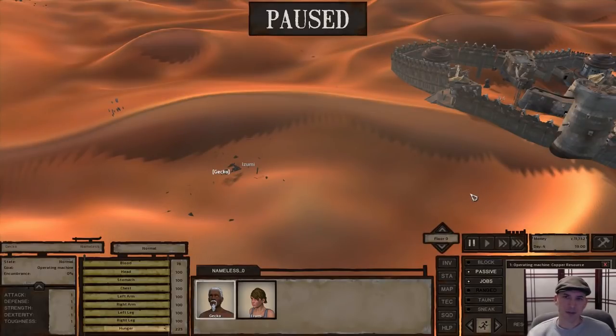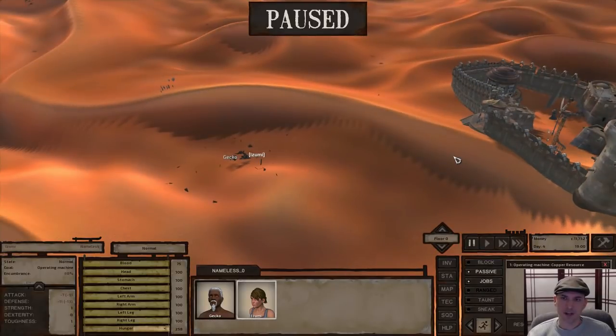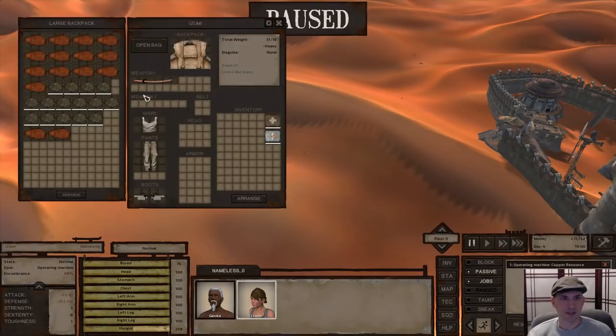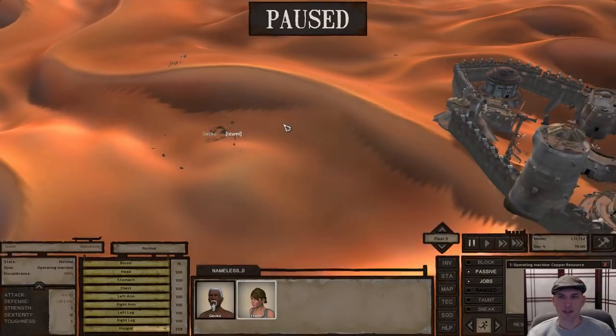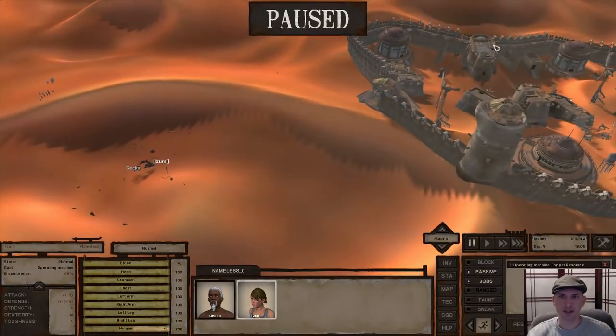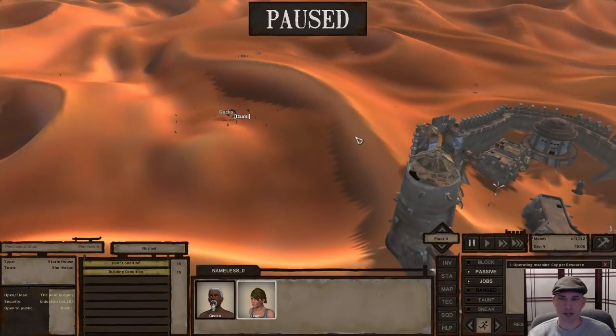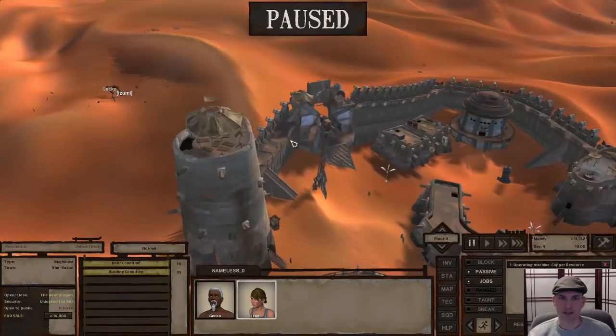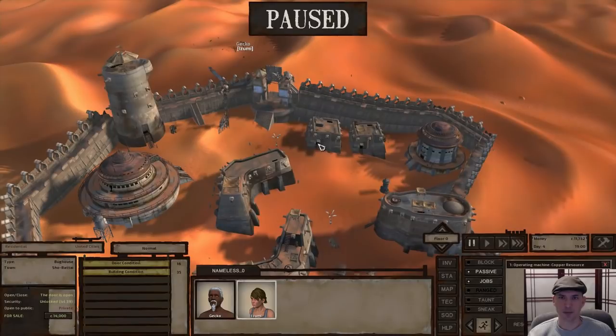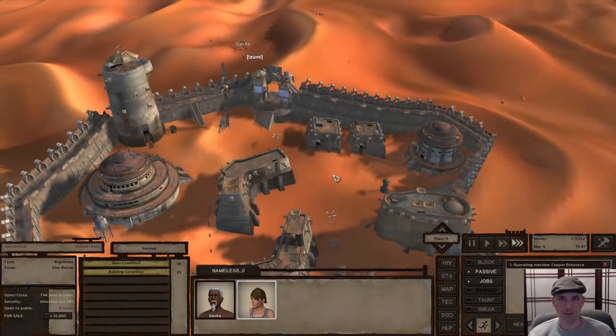It's day four at 1900 hours and the shops are going to be closing fairly soon. I'm going to go ahead and go into town and sell off these 15 or so copper ore, because that should put me over the amount necessary to buy this residential bug house for 14,000. I also want to go before the stores close so I can buy some building materials and get started on the beginnings of research. A little more money would be nice, but I'm going to go ahead and begin that now.